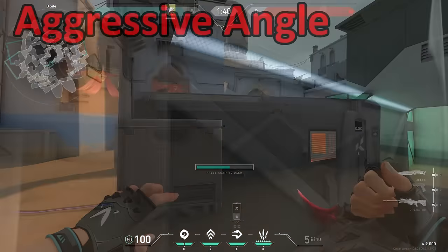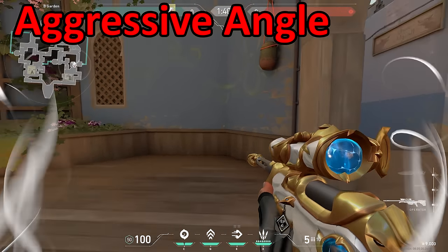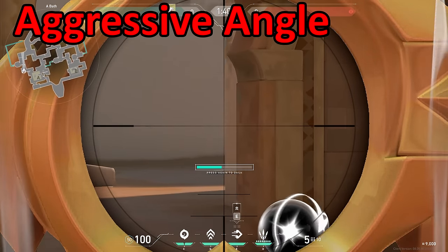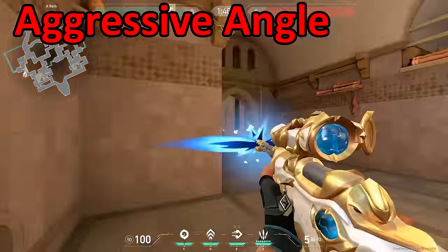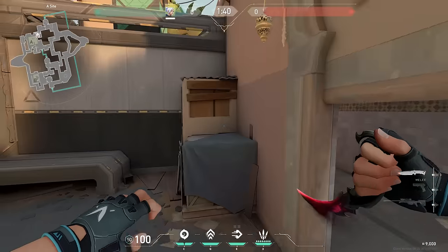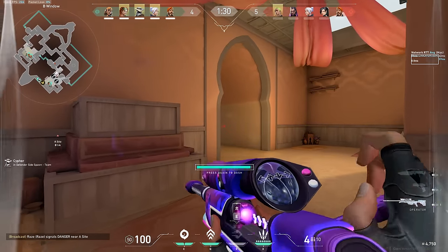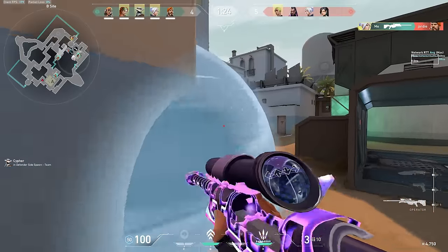An aggressive angle is a position that will be very difficult to get out of without the use of any movement utility. Examples would be peeking out on B long, or swinging showers on Bind. These types of positions are a lot more dangerous and will have you much more committed to a fight, and will be a lot harder to get out of without a dash or a TP. Because of the recent Jett and Chamber nerfs, it's a lot harder to get away with using aggressive angles. I personally love using passive angles — it's really hard for the attackers to clear you in these spots, and you can easily get out of them.